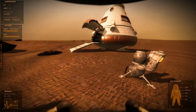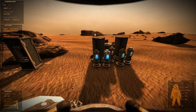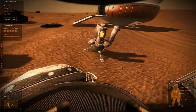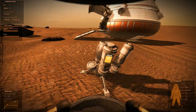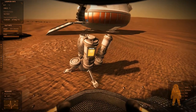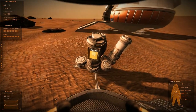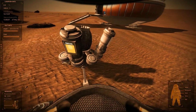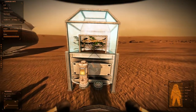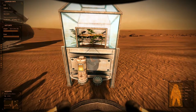Everything you see here was provided as part of the scenario - it's already set up for you, you just have to figure out what's going on. This first tool is the mineral extractor or mining rig. When you put in any of the containers, you can harvest various things from the Martian soil - things like iron or different types of nutrients. That soil is used here in the hydroponic station.